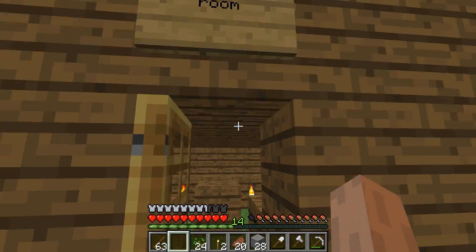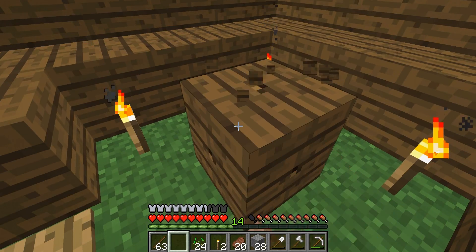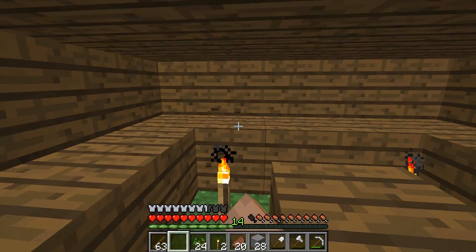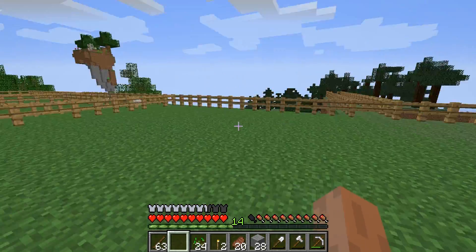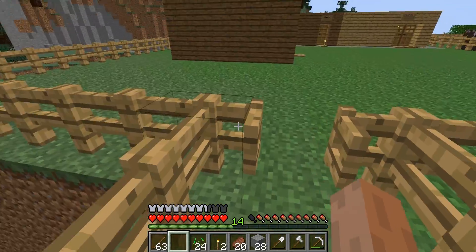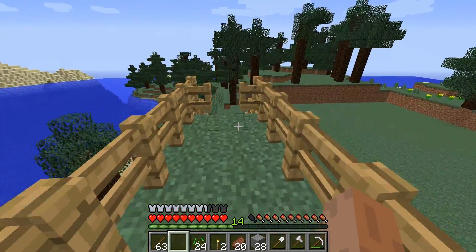Next here — it's not built yet but this is the enchantment room. This block here is where the enchantment table will be, and these blocks here is where the books will be — except instead of one high, they'll be two high. I built a bridge across here and flattened the land out.